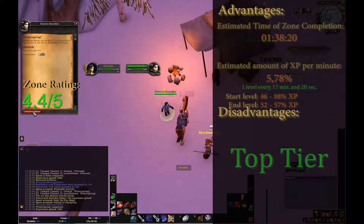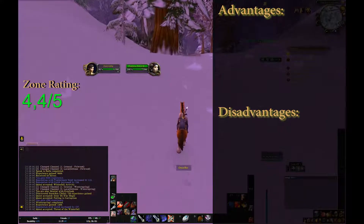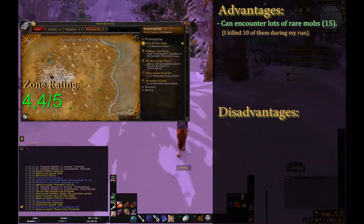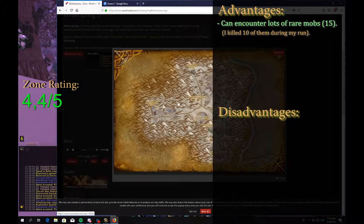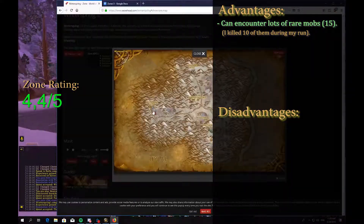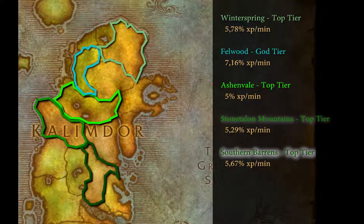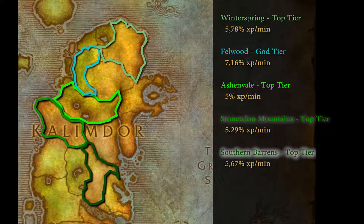On to the pros and cons of this zone. You may easily encounter lots of rare mobs as you progress through the questlines here — 15 of them if you're lucky. I got to kill 10, which is a solid number. Winterspring is also geographically connected to other top-tier zones in Kalimdor. You can see how they are connected on this map I've prepared for you — pause the video to check it out if you want.